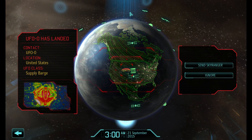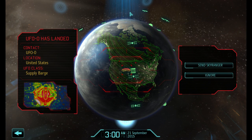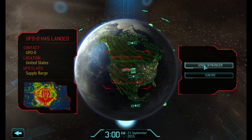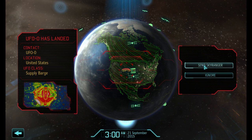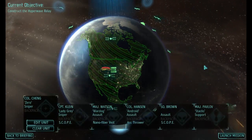Contact detected. A UFO has landed — it's a supply barge. This was a big one, so this is most likely going to be a two-part mission. But we got a lot of equipment off this one. It's a landing as well, so it'll probably be full of really unpleasant people, but let's send a Sky Ranger.